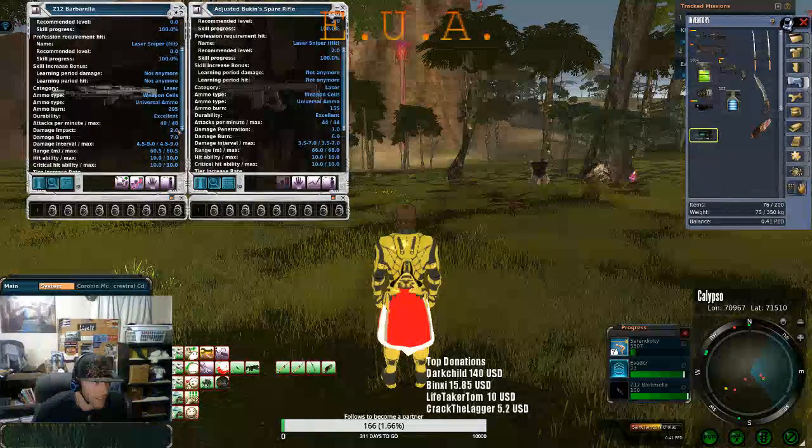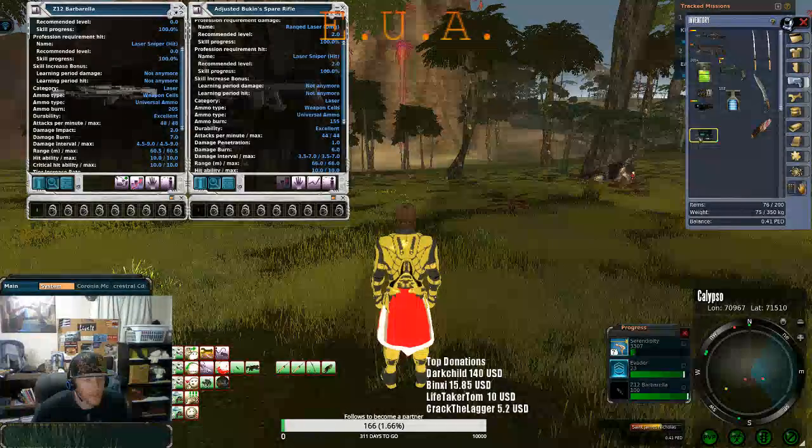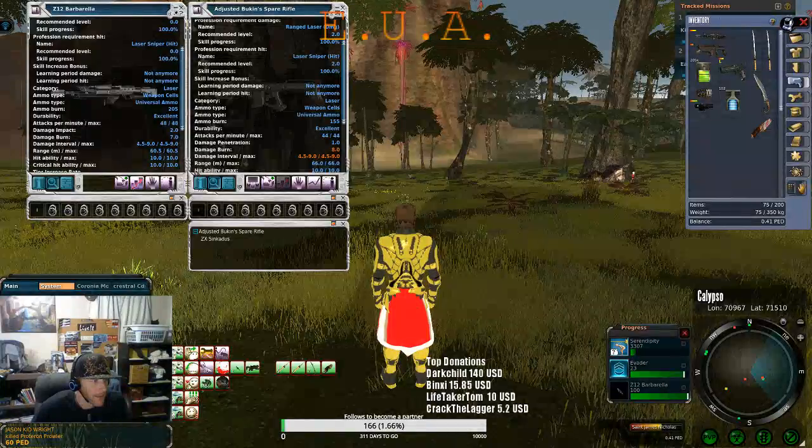7 times 44 and 9 times 48 — you're going to get more damage over here with the Z12. And if we take this Zinconous and slap it on here, we have made the damage interval on both the Z12 and the Buchen 4.5 to 9.